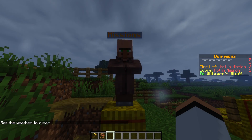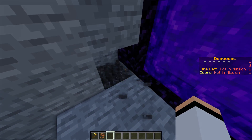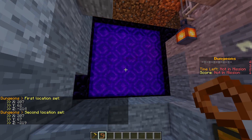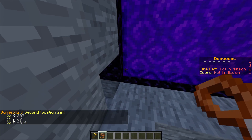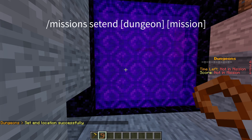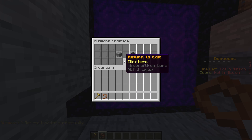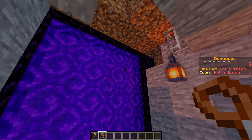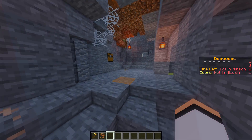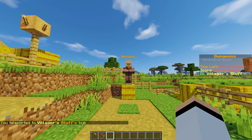We can configure the mission to use a location end state. When a player crosses a specified location, they get teleported back to the hub and the mission is over. Head back to the mission area and use your mission tool to select the two corners of the region you want players to cross. Then use the command slash mission set end with the dungeon number and mission number. Once players cross that threshold, everyone gets teleported out. This is optional — if you just want the mission to end on time expiration, simply don't configure an end state.